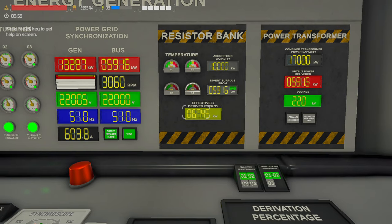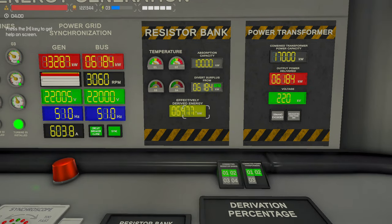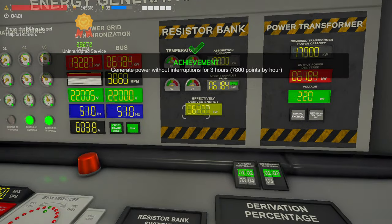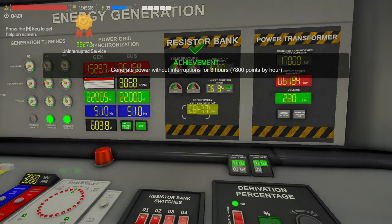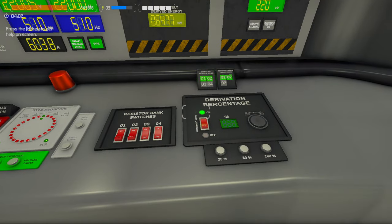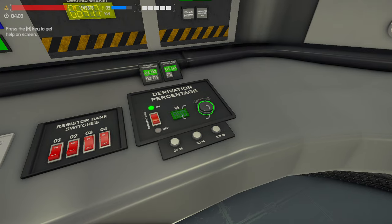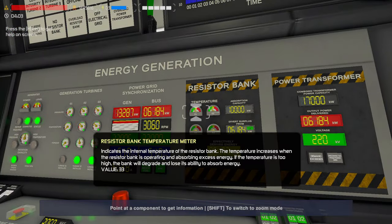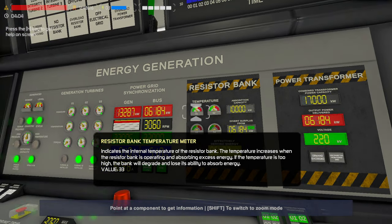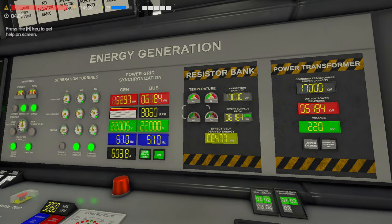This is going to take out 6,184 kilowatts of power and only give us 6,027. When you first start doing this there's an automatic mode and you can also do a flat-out percentage. The more you eat up, the higher the temperature. These are both sitting at 32 or 33, but if we had more than 10,000 kilowatts, these will actually absorb the full 5,000.